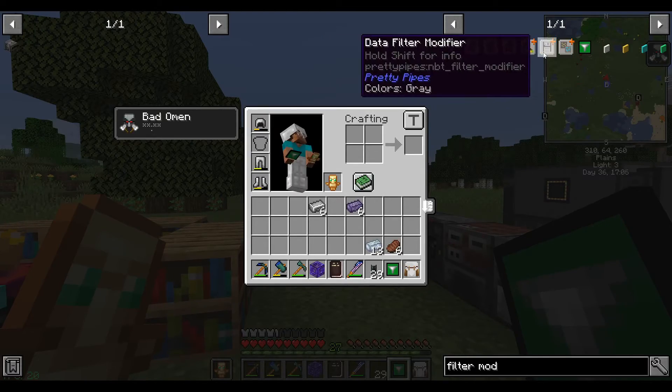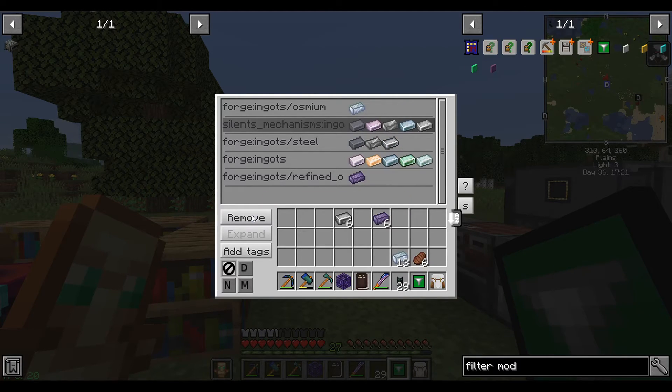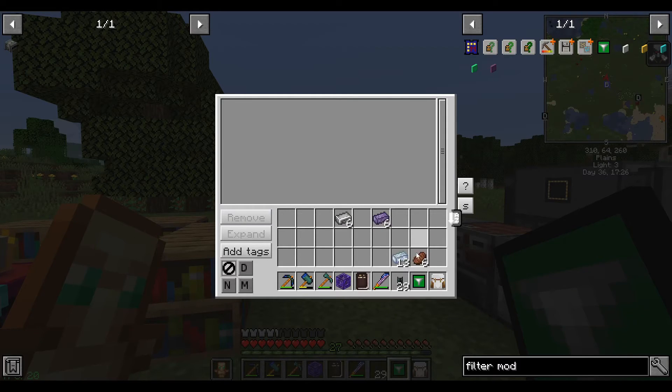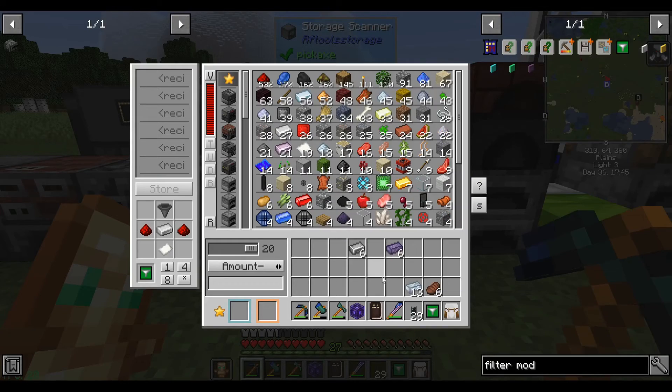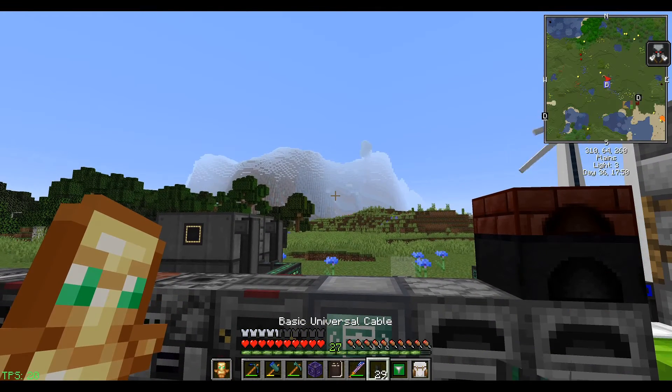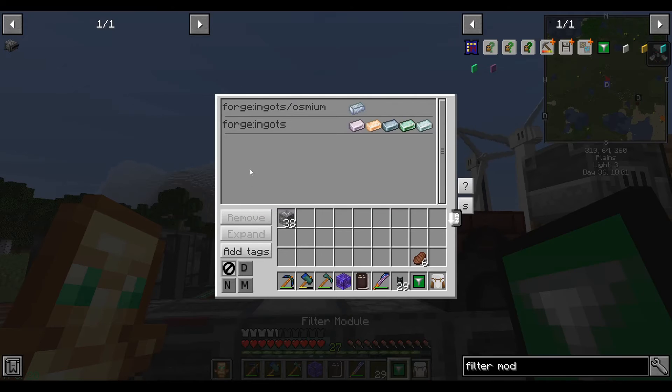While I haven't figured out how to get JEI to display tags, someone from my Discord server showed me you can use the filter module from RF Tools to display the tags on any given item. Click it in there — what tags does osmium have? It has the forge ingots tag and the forge ingots slash osmium tag. I suspect JEI will be updated to have this feature eventually. The filter module will serve as my tag identifier. All ores have the forge ores tag. So star-ores-star matches this if we're doing regex-style matching. There are two upgrades particularly relevant: speed and energy. There's also an anchor upgrade that makes it a chunk loader.